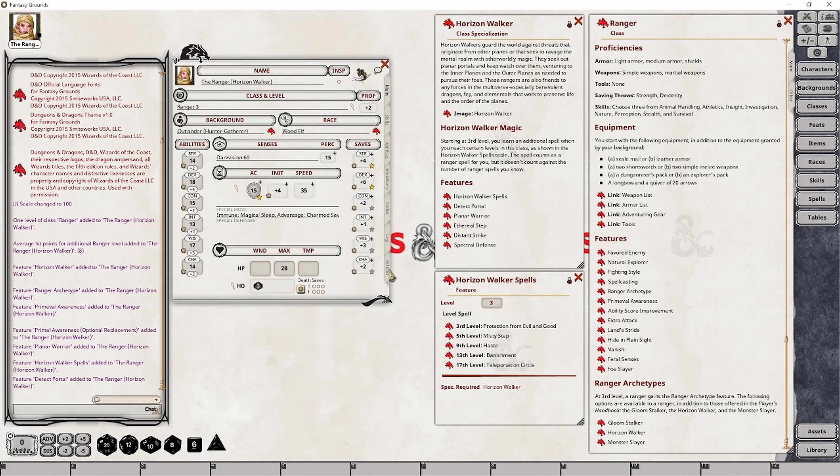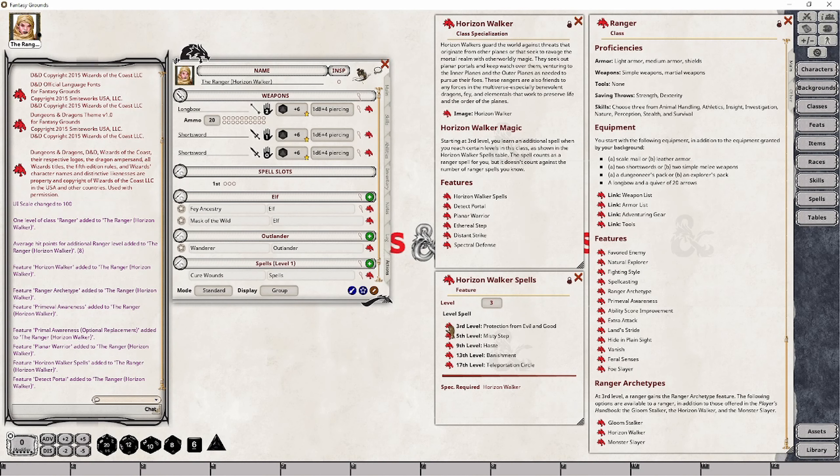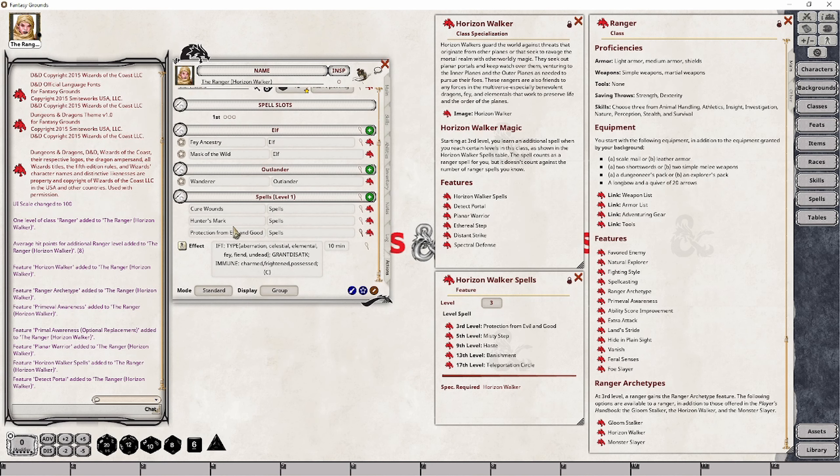I will show you how to make it accessible to your character, as well as set up a spell group so that you can keep these spells separate from the rest of your character's spells. The first thing we want to do is drag and drop Protection from Evil and Good onto our character spell sheet or actions tab, and it will drop into your typical spells location — spells level 1. That's the primary spells group that always gets created whenever you drop your first spell. In this case we already had Cure Wounds and Hunter's Mark, so it just merged it in with those.